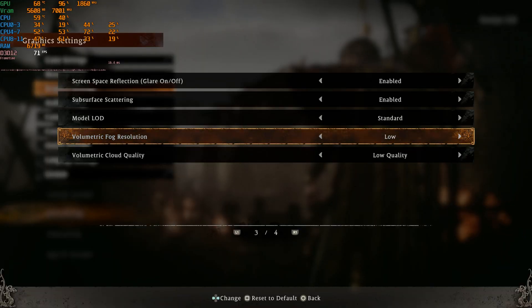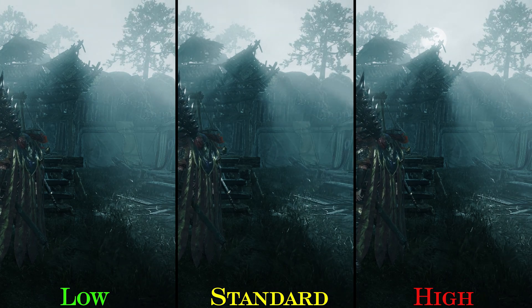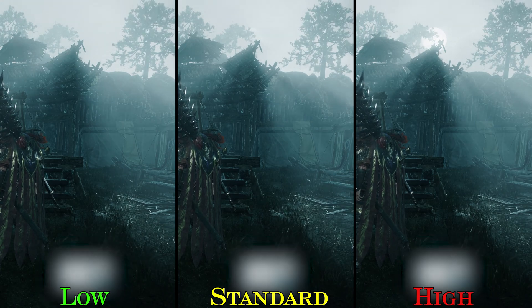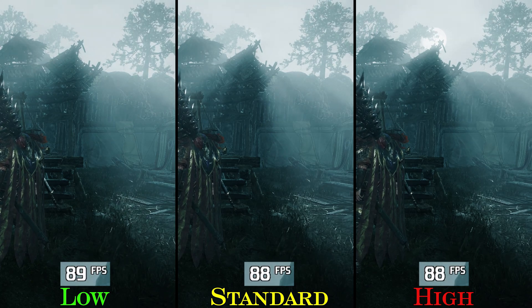Next we have volumetric fog. Both standard and high look good and are less flickery than low. Performance-wise, similar to the previous setting, this one is very cheap — going from low to even high costs around 1–2%. Keep this one on high.